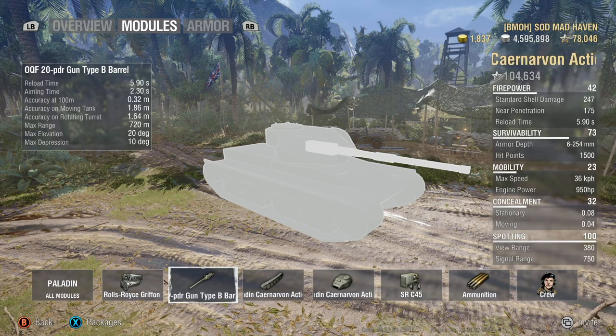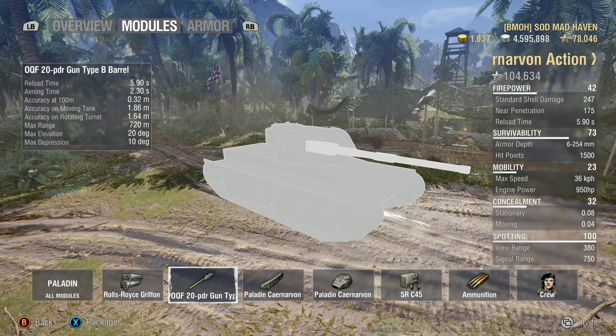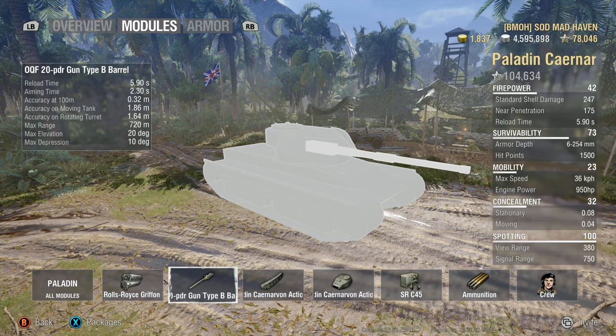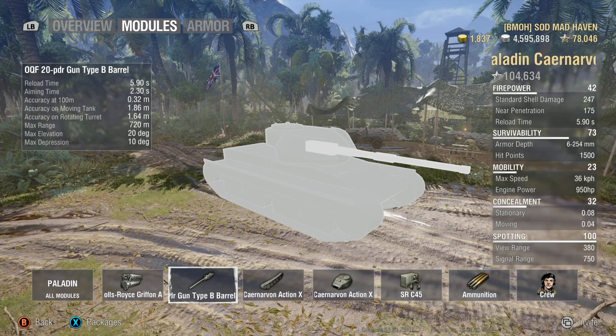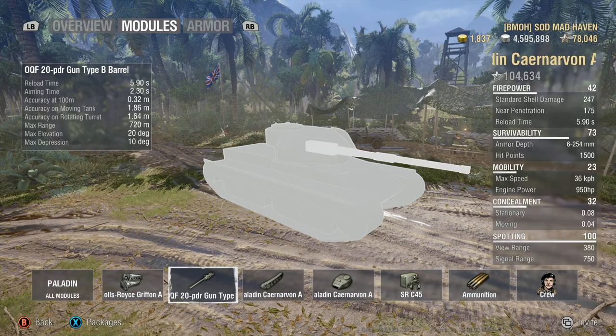However, there are only 50 rounds inside this tank, so you go through them quite quickly. Take it a little easy on pulling the trigger and make sure every shot goes through. Gun dispersion is .32 — fantastic. Aiming time is 2.3 — really good.